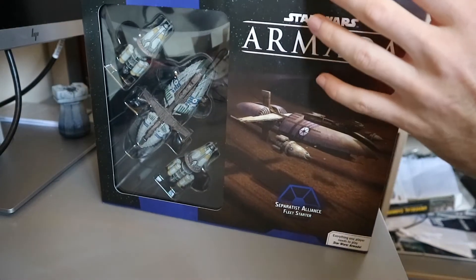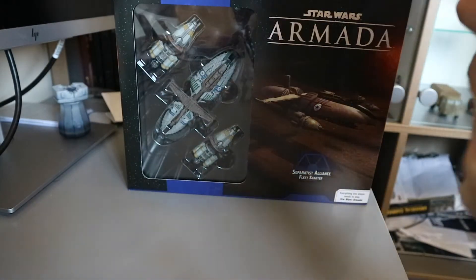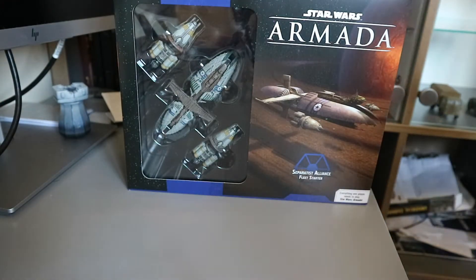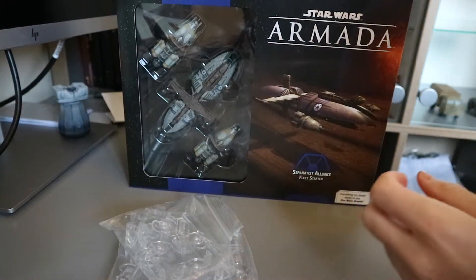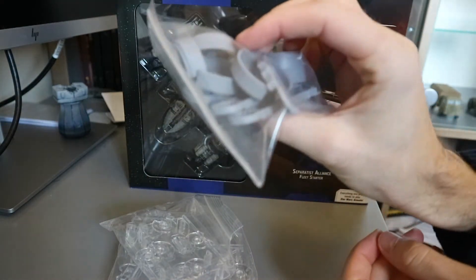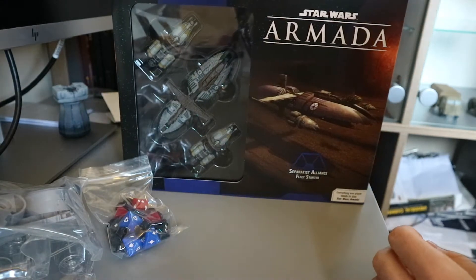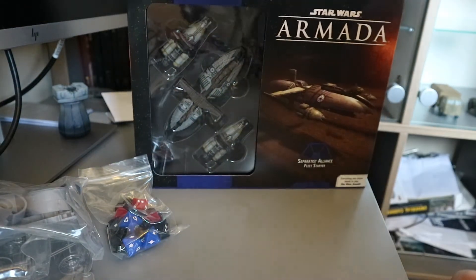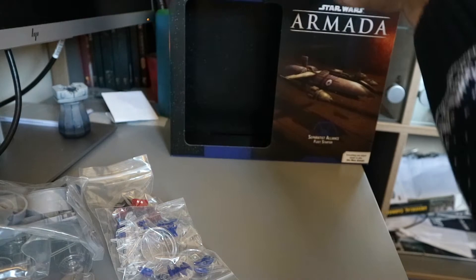We've got all our dials and tokens — there is a lot, as always with Armada, which is fun. Then we have our Learn to Play rulebook, which I will definitely be going through with a fine tooth comb before we do our next battle report. There we go. Big flight stand, two small flight stands, some dials and a manoeuvre tool. Dice. We've got some cards. It's like the lucky dip here. And then we've got our Vulture Droids. And then, obviously, the ships themselves.